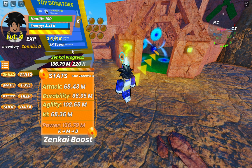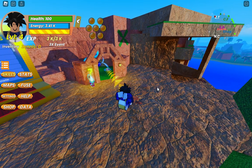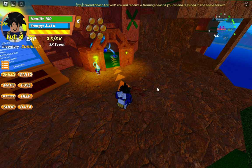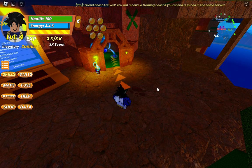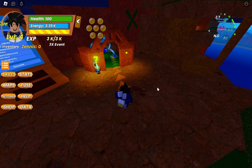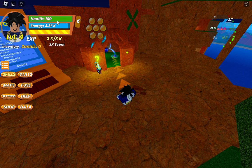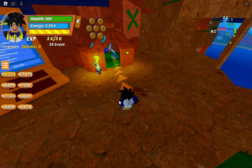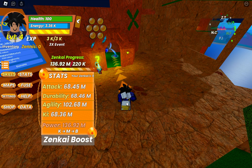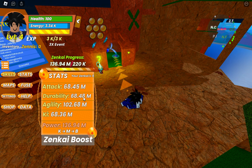If I press R we can train. I'm training but my health is not increasing — look at this. My energy is decreasing but my health stays the same. Let me check my strength. You can see that durability is changing though — nice.